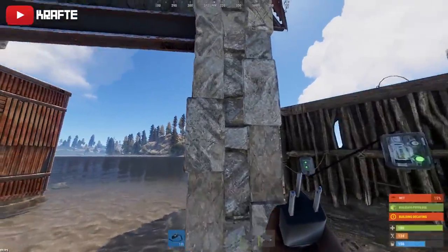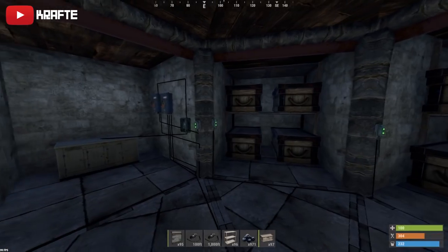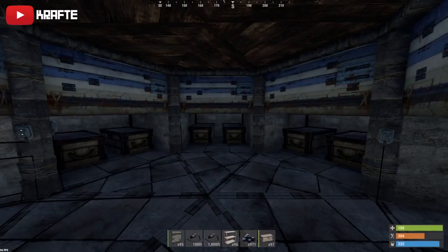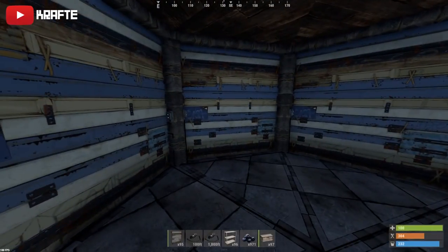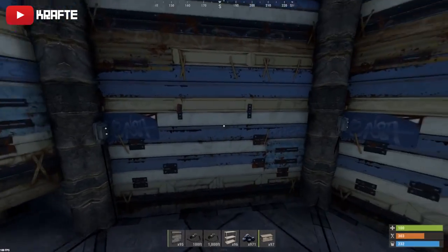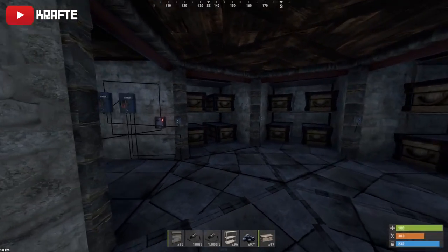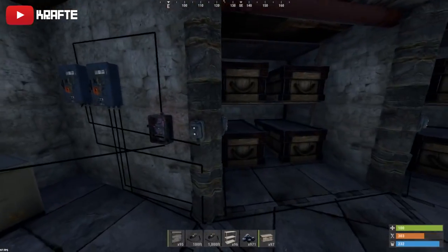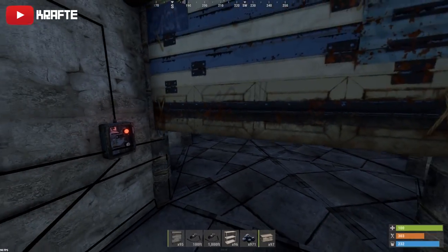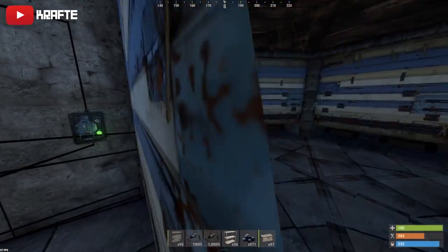Now I'm going to show you how to close all of your loot room doors with the flip of one switch. As a disclaimer, if you don't want to waste power, just keep the switch off. When you're getting raided or getting off, switch it on and then switch it off again and it will close all the doors. You don't want to be wasting power keeping them on all the time, which would drain a lot of power depending on your power source.